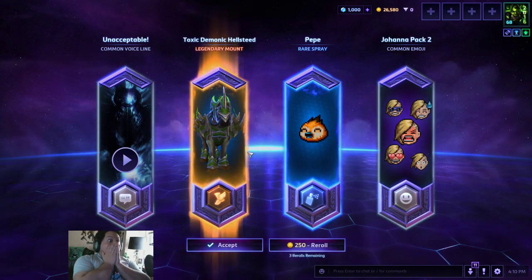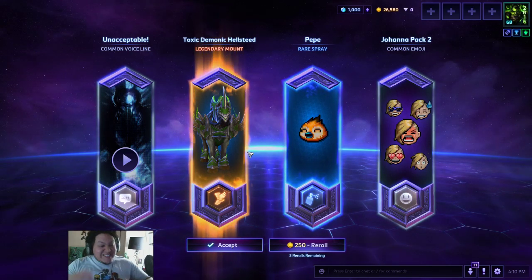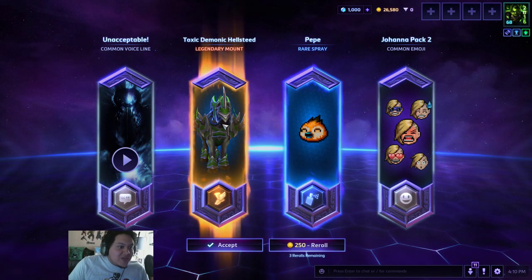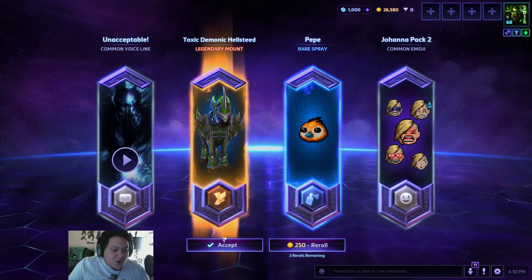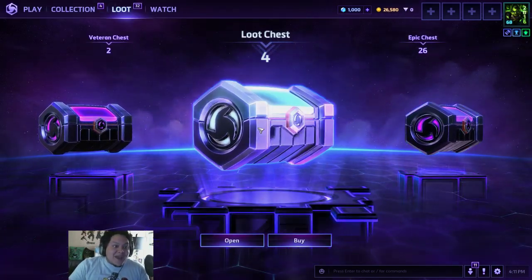And the Legendary — let's go! I could re-roll it, but why would I? I have a green horse. Green is like my favorite color in the world. I have a green freaking horse, dude. That is sick! I got that out of a regular chest — it's not even one of my epics.